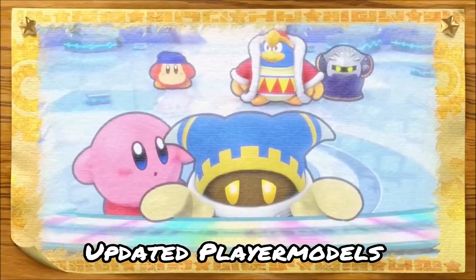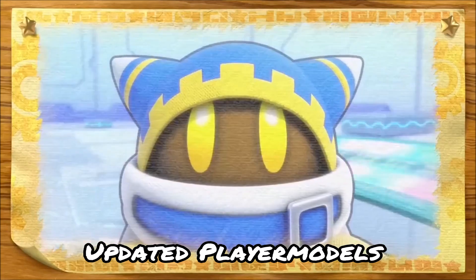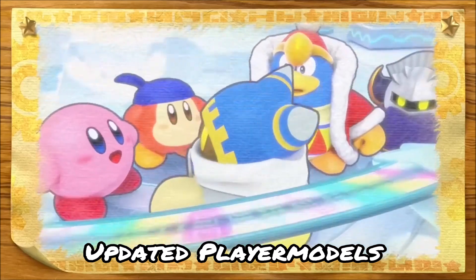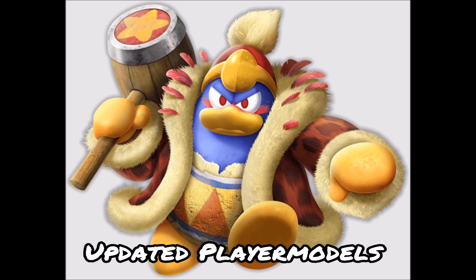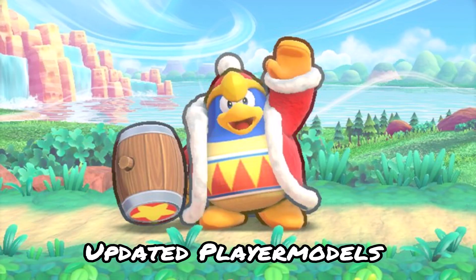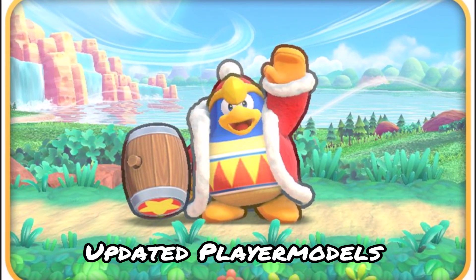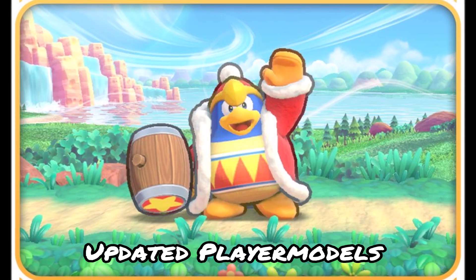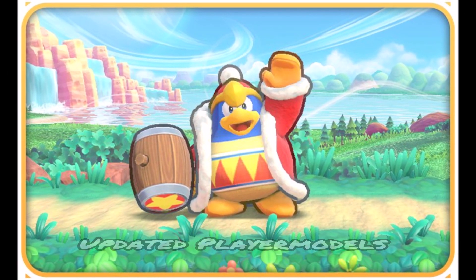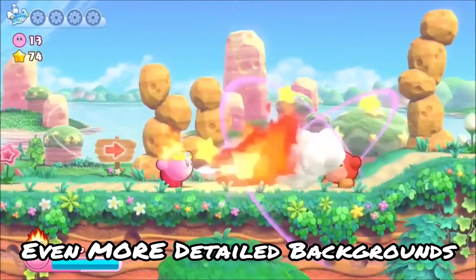It may be hard to tell on Kirby, but most if not all of the other characters have received updated player models that match the new resolution. King Dedede's model has been entirely revamped, now using his Forgotten Land model or something along those lines. It's very much akin to Kirby 64's design, which was used in Forgotten Land, so it's nice to see this new spin on Dedede. And in regards to graphics, the backgrounds look even more detailed than what they already were.